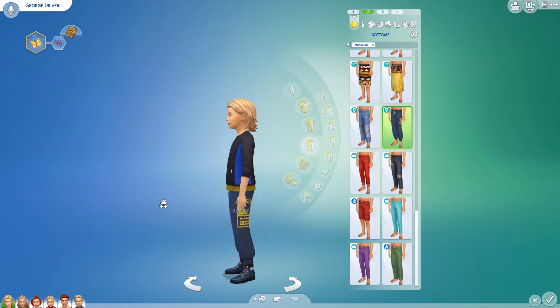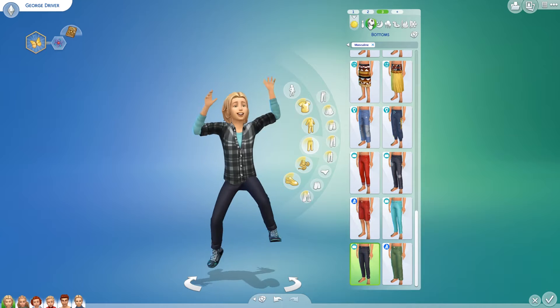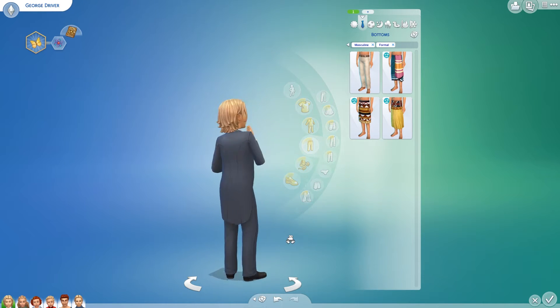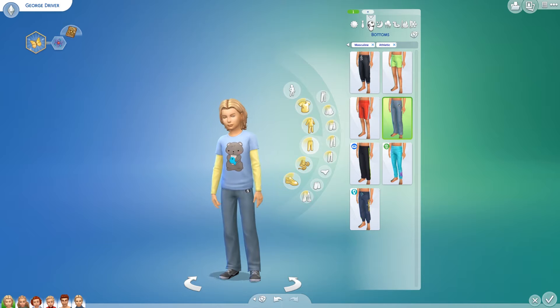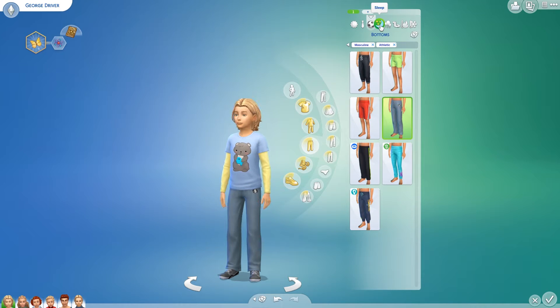There is his second outfit, which is just, you know, it is there. And there is his third everyday outfit. Here is his formal outfit, which is pretty formal, but I don't know that you'll see it again because I don't find they tend to wear them very much. Here is his athletic — also an outfit I don't tend to see on my Sim kids very much.